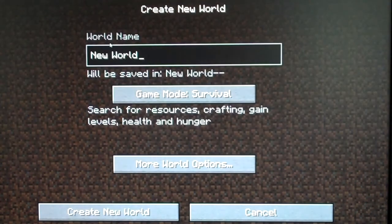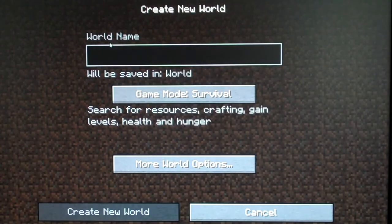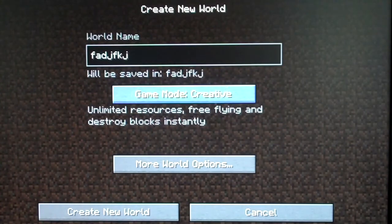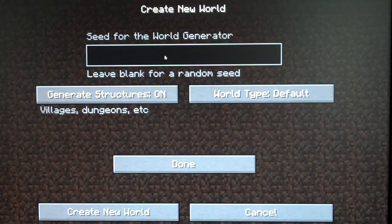First you're going to want to create a new world. I'm going to name it 'test' — actually these already have what I'm going to name it — just anything. I'm changing it to Creative because I need it for the tutorial.